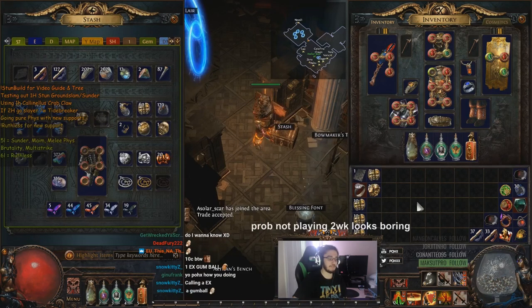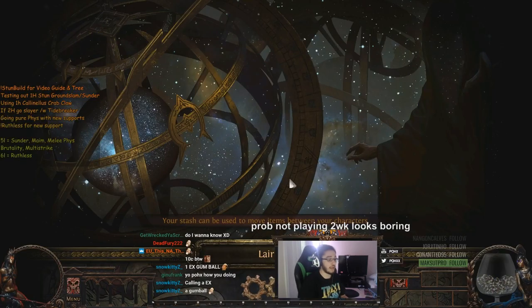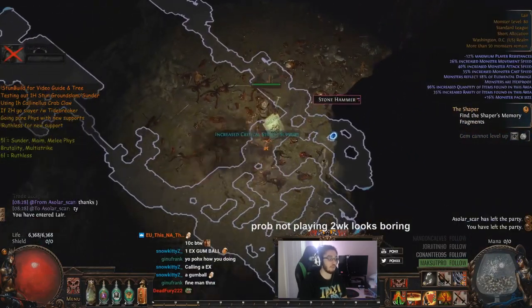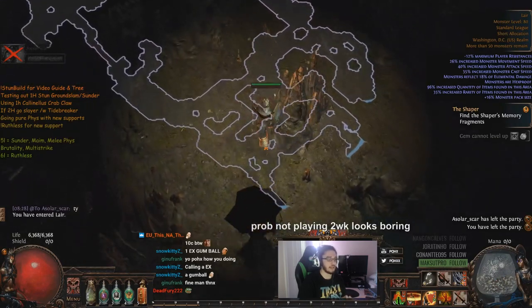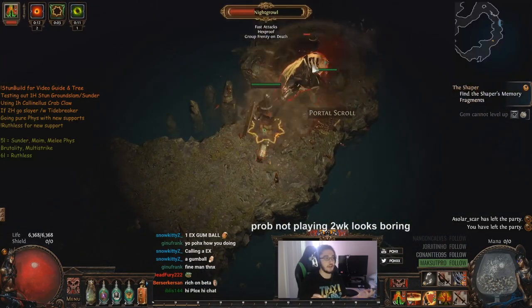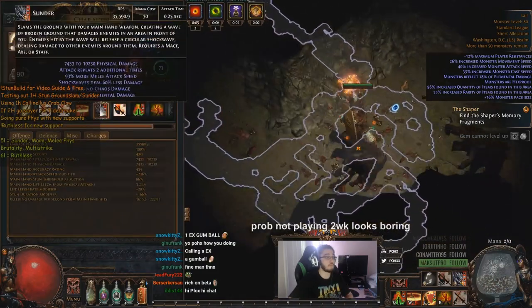Also because of the increased monster life, it's a lot more difficult to freeze bosses and to stun bosses. So what I ended up doing with this character towards the end is I started dropping stun threshold on my gear so I didn't have to sacrifice as much HP for it. I decided to drop pretty much anything stun-related, because it's actually very easy to stun rares, white mobs, and blue mobs.